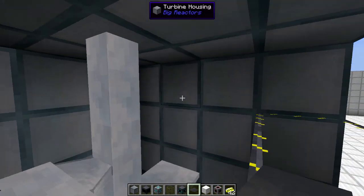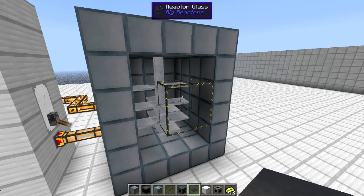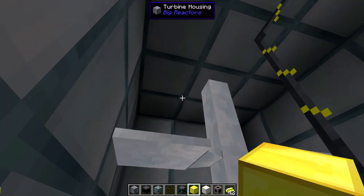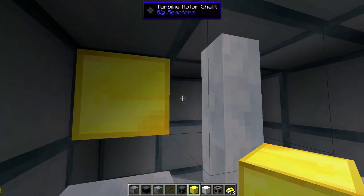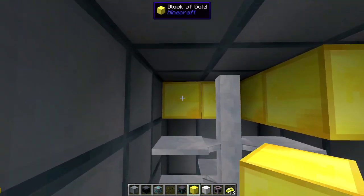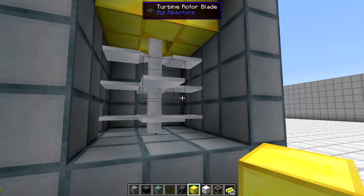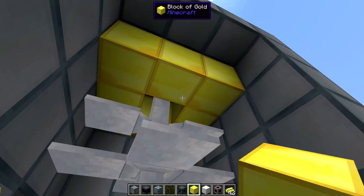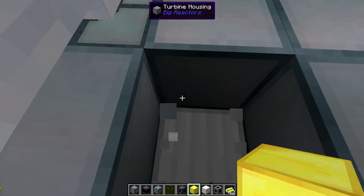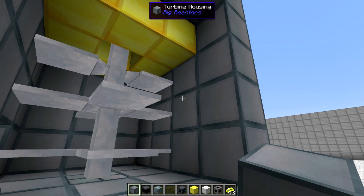And that's your turbine rotors. The last thing is a power coil. This can be made out of any metallic block and works with the ore dictionary — so coppers, brass, tin. I'm going to use gold here. The more valuable the metal, the more power it will generate. Note that the power coil needs to be the last thing you place and the furthest away from the bearing.